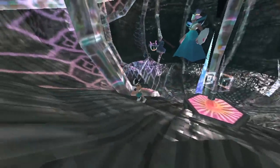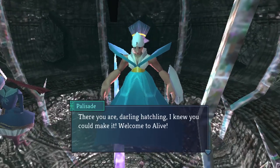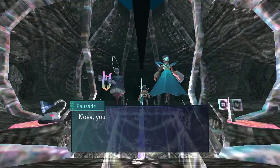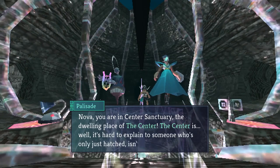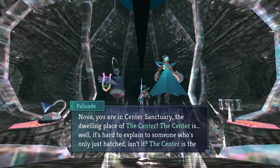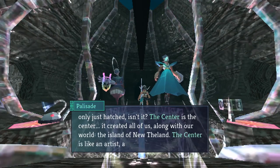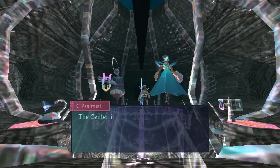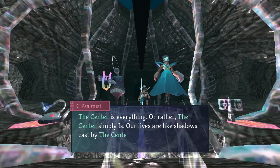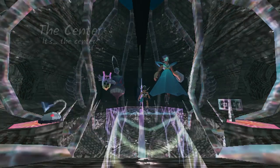Let's have a chat. Blimey, she's thick. 'Nova, you are in Centre Sanctuary, the dwelling place of the Centre. The Centre is... well, it's hard to explain to someone who's only just hatched. The Centre is the Centre! It created all of us along with our world, the island of New Thaland. The Centre is like an artist and we are its painting, a beautiful expression of its vision. Our lives are like shadows cast by the Centre's true form, which will one day become apparent.'